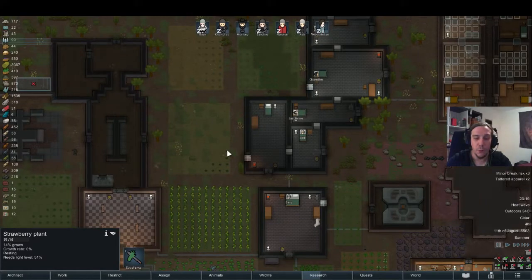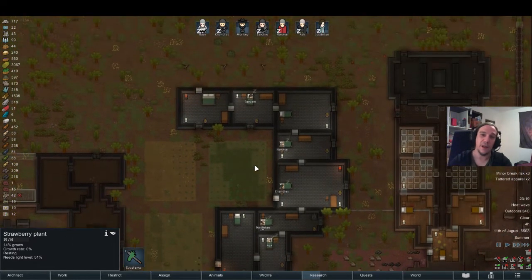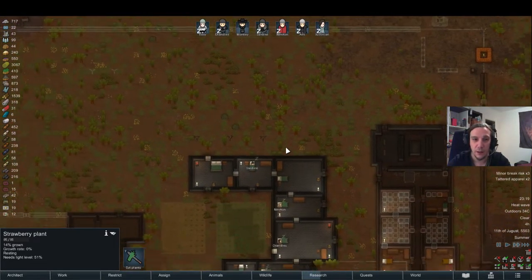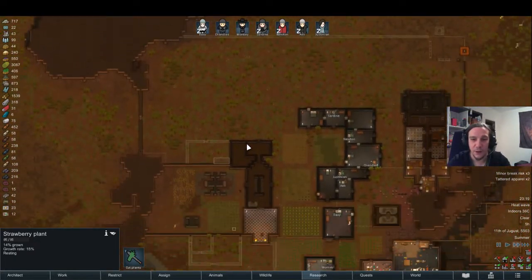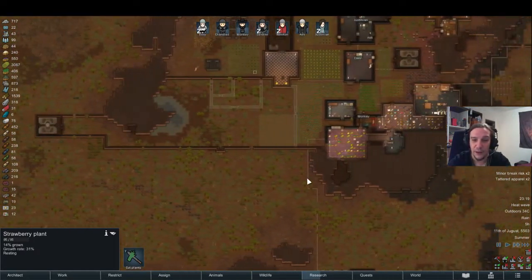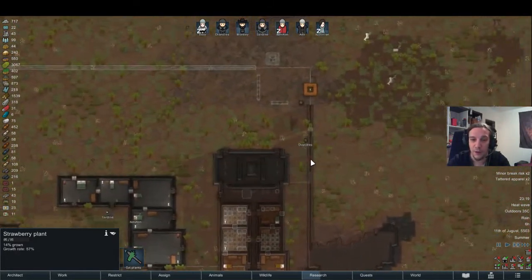Good day, dear friends of RimWorld, and welcome to chapter 23 of my royalty playthrough. As I've stated with the last episode, we're finally back in business again. The colony is alive, buildings are getting done, defenses are being set up, items are being crafted. We are finally making progress, except for the fact that nobody's noble so far, but we're gonna get there along the way, I think.